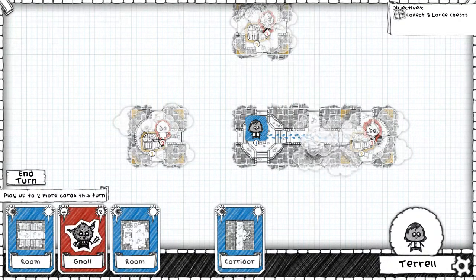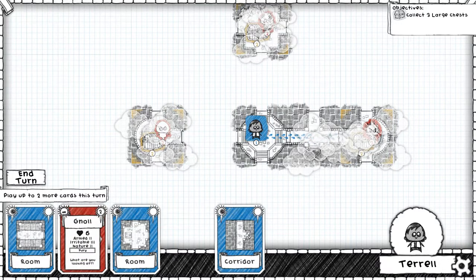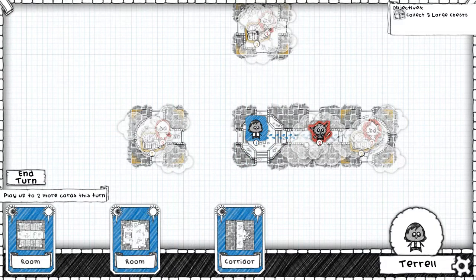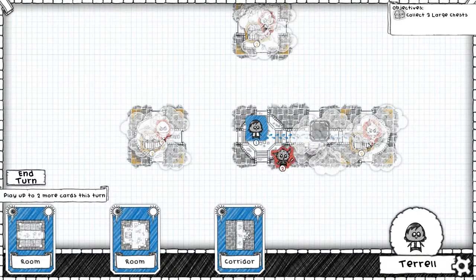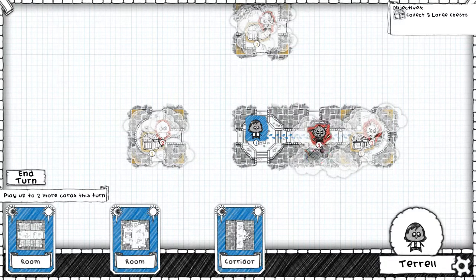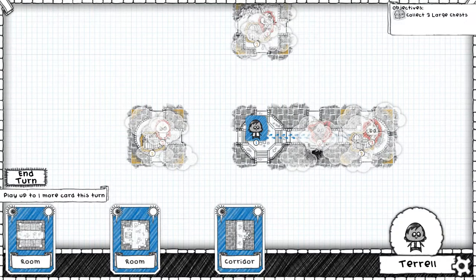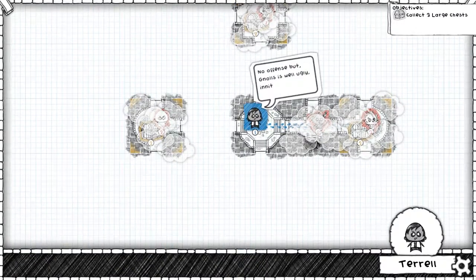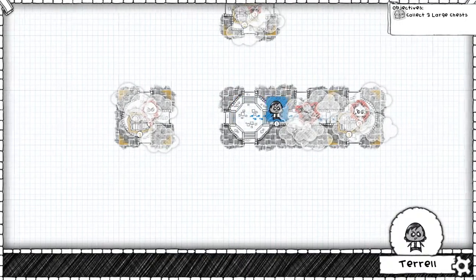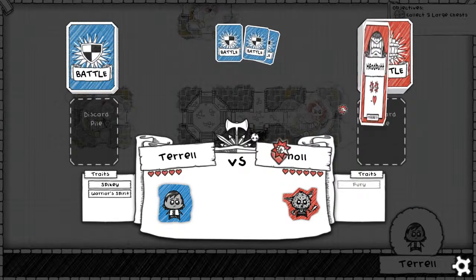Do we take on a level two gnoll with Fury? Man, we got to take on something, or else we're going to be taking on a level three. Oh, I didn't even see that — that's a level three. Maybe that was a bad idea. Well, we might lose Terrell because of my bad choices here. Let's go ahead and try to go for a level two guy right from the beginning. Gnolls are quite ugly. This is going to be rough — I don't know if we have it, but hopefully we do.